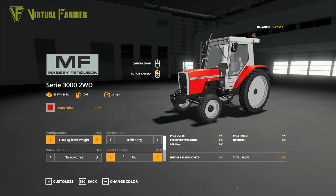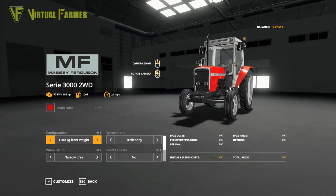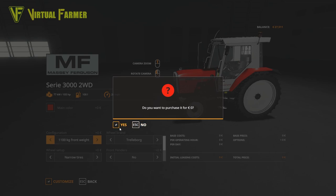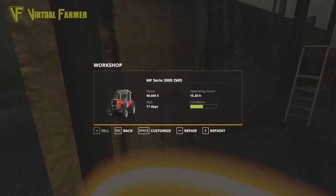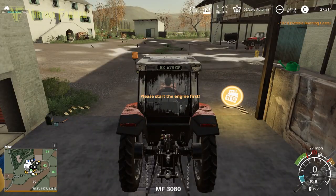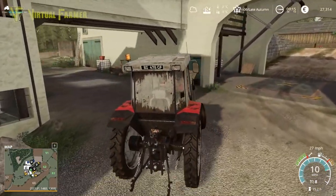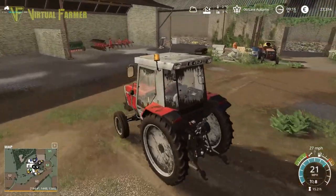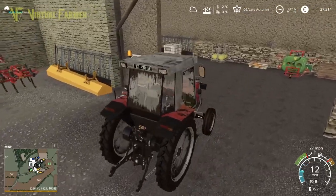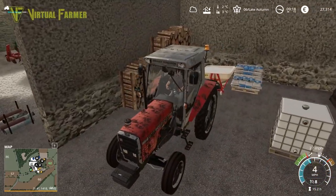We might as well repair this tractor while we're here. I want to add some front weight to it. We'll repair this as well since it's not in great condition. All in all, things are working pretty well on the farm - we've still got 27,000. We're making good money and haven't borrowed anything. We are a debt-free farm, though all our land is leased.